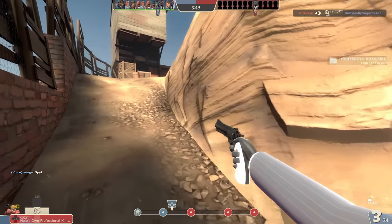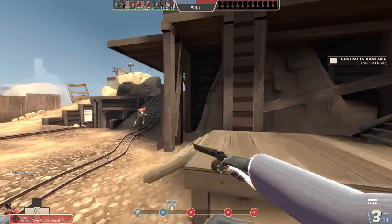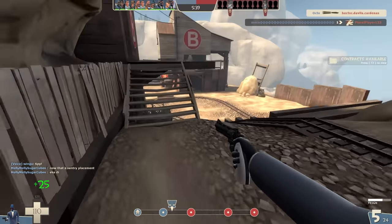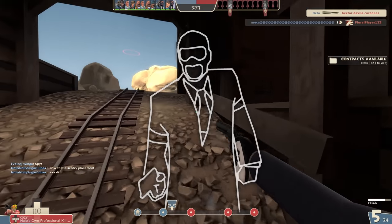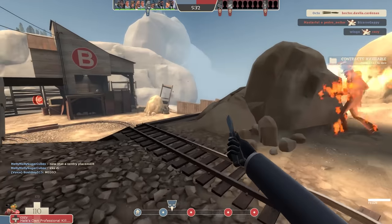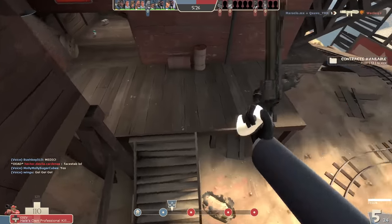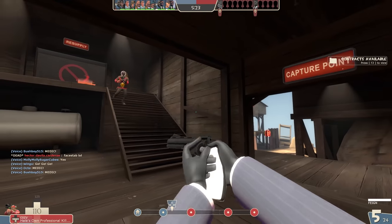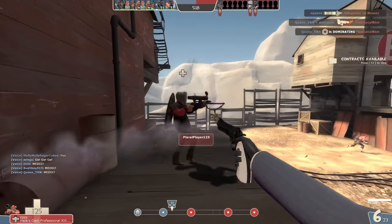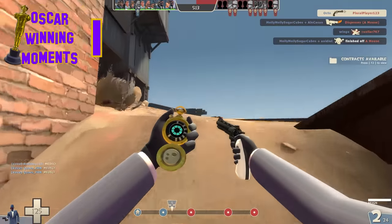I'm thinking about it now and proving that it's the reload animation that's fooling my enemies might be a little challenging to do clearly. But if at first they're shooting at me and trying to spy check me and they suddenly stop after I play the reload animation, I think it's safe to say we can chalk that up as a certified Oscar-winning moment. Time to convince the next person I see. He's calling for medic — reloading. He's swinging at me, but I think the reload changed his mind. I do believe that's my first Oscar-winning moment.